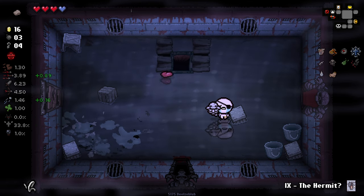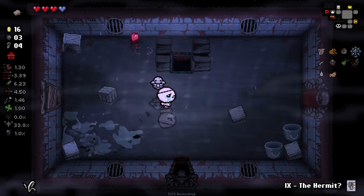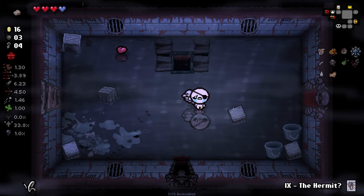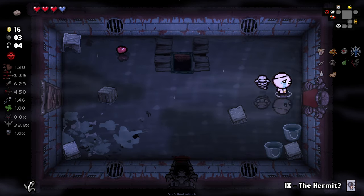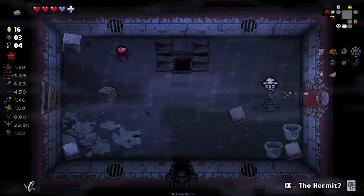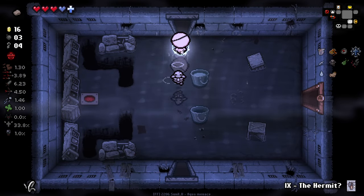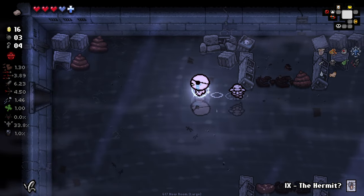We did get a devil deal here — so we want the angel deal first, right? Yes, because normally you'd get the item from a devil deal. So it kind of kickstarts Wings of the Fallen by taking that item — that's pretty good. I'll go the regular path now and bomb my mirror for reflected item chances.